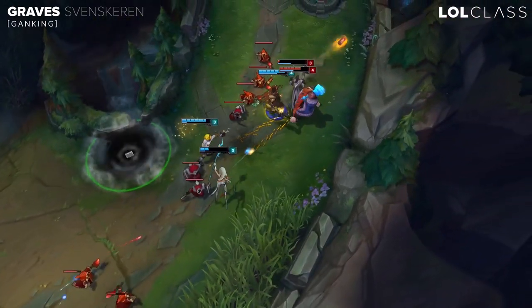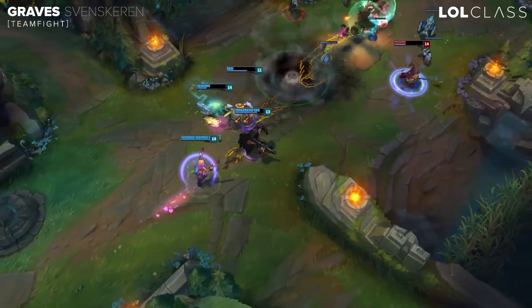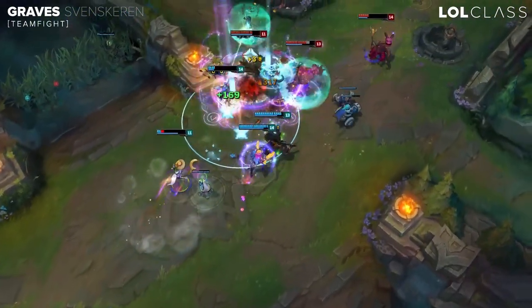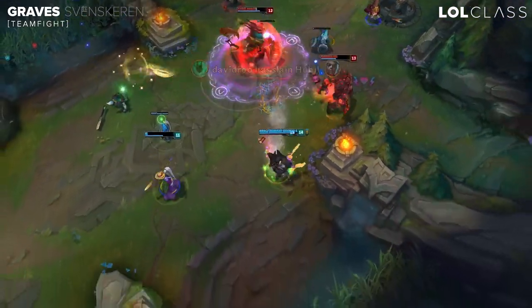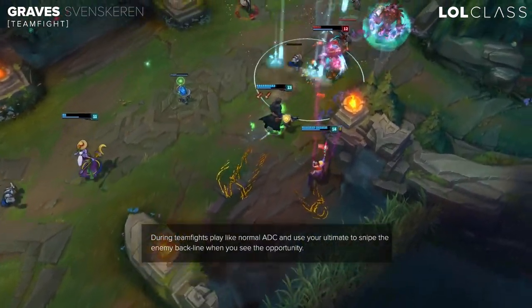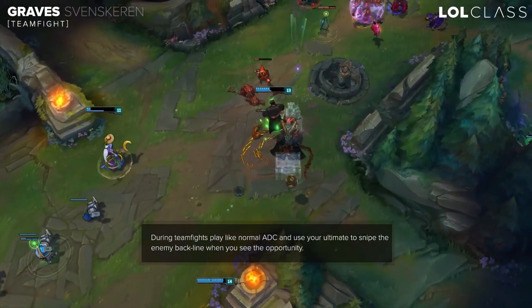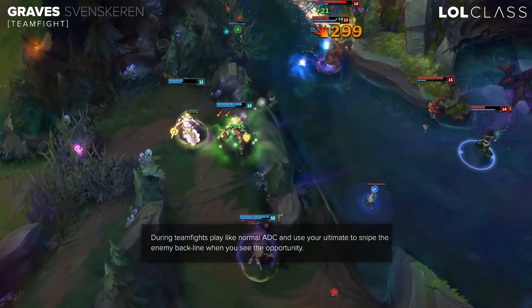If the enemy doesn't focus you, you can clean up the whole fight. Team fights on Graves is pretty much the harder part about this champion because it's pretty hard to get into the fight since your range is so low. You want to try and poke them with your Q, or if you see a good opportunity to hit a lot of people with your ult then you want to go for it. In team fights you want to look out for the enemy's assassins or whoever deals a lot of damage.